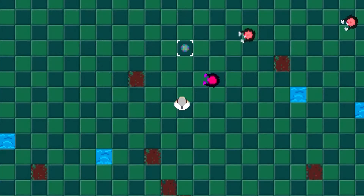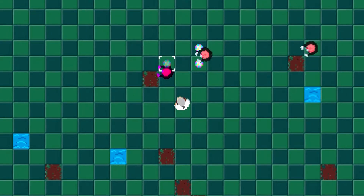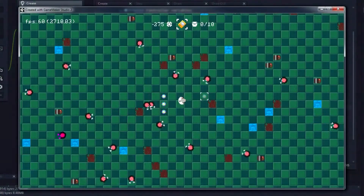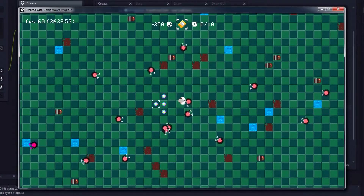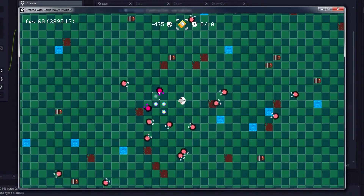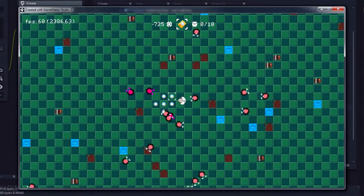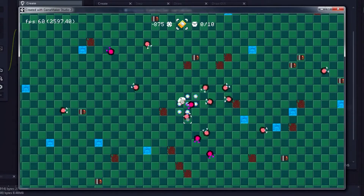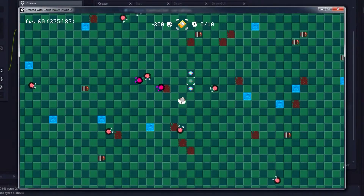Because otherwise, they would just attack themselves, which would be kind of funny, but also kind of redundant. Also, I realize the Hypnoshroom is originally meant to affect just the enemy that eats it. However, I think that allowing the plant to affect multiple units instead of just one makes it more useful. But as always, we can change things if that doesn't end up working.